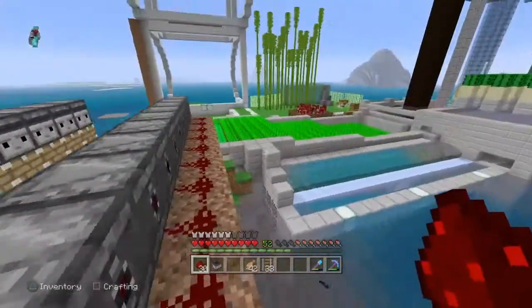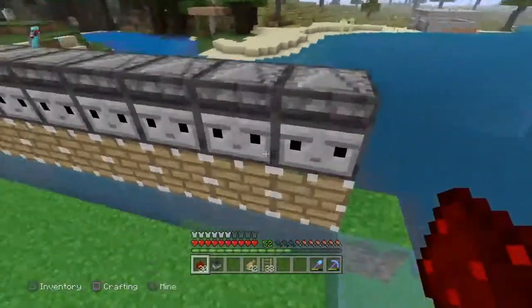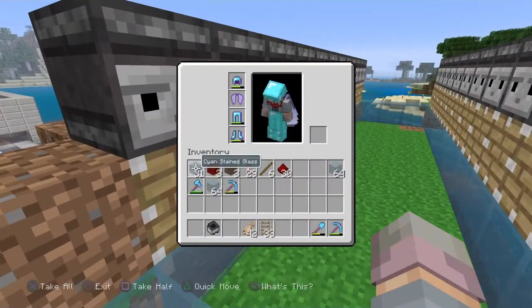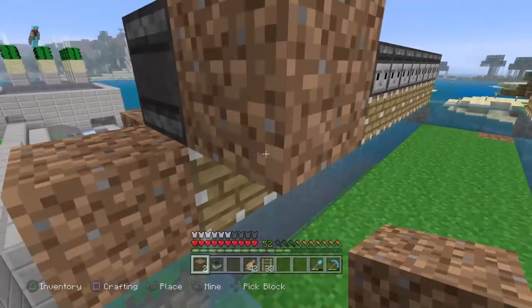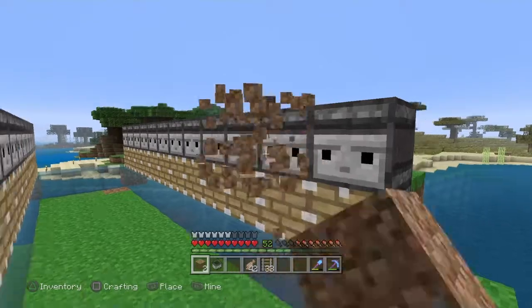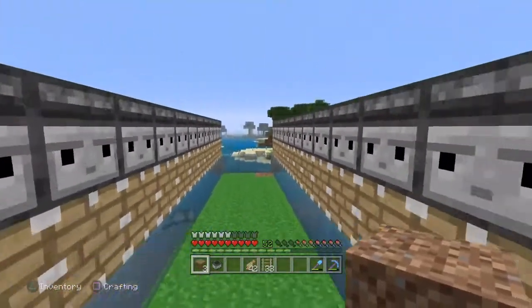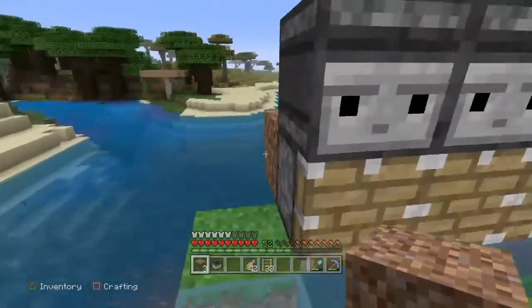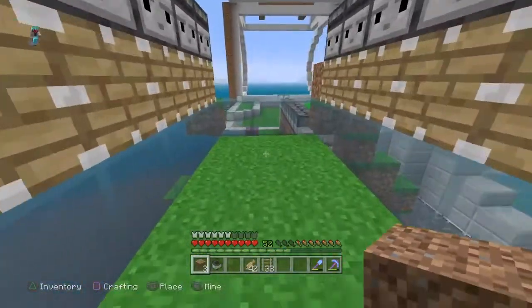Believe it or not, your farm is complete — it's done! All we have to do is put the bamboo in. Now anytime bamboo grows up and gets in front of one of the observers, it's going to trigger and launch all those pistons on both sides. You could link both sides to fire simultaneously, but I wouldn't recommend it.